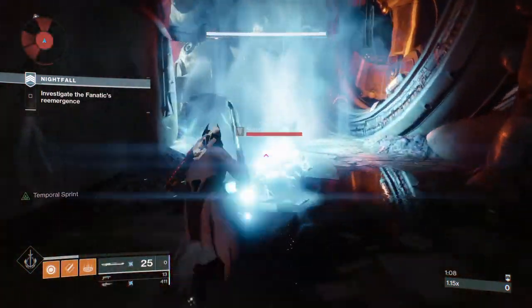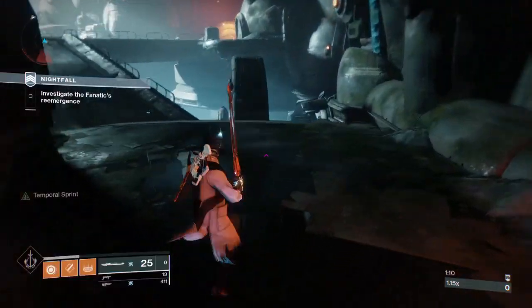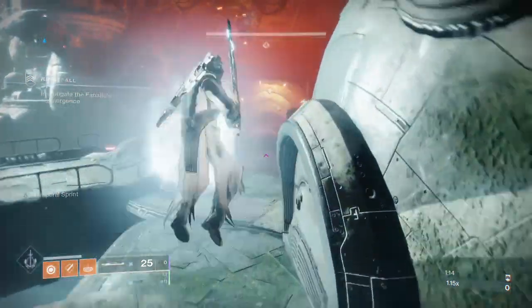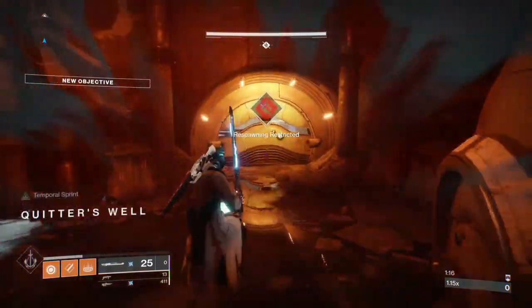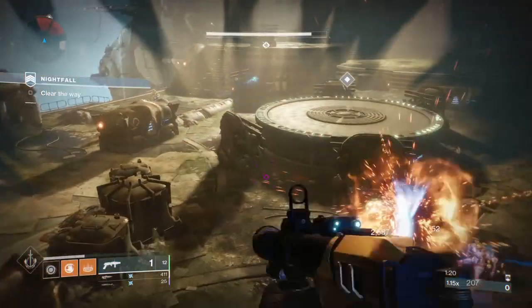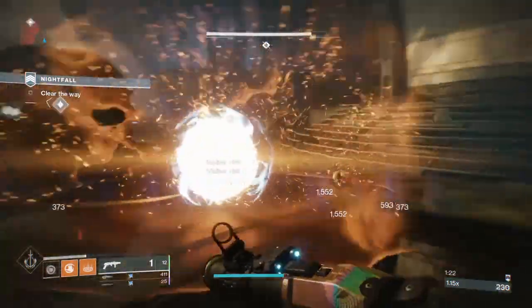In the beginning of the mission you want to run straight past all the ads in your way so you don't have to deal with anything. Once you get to the second room, one of you is going to step onto the plate and your other two teammates are going to go left and right. Clear all the ads when the plate goes up, and then the plate comes down.